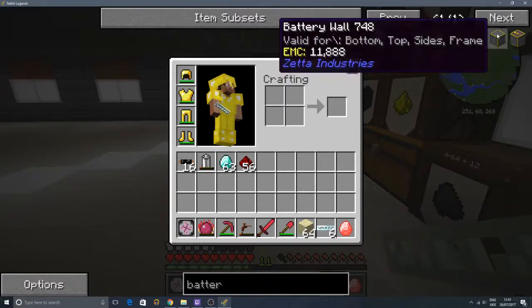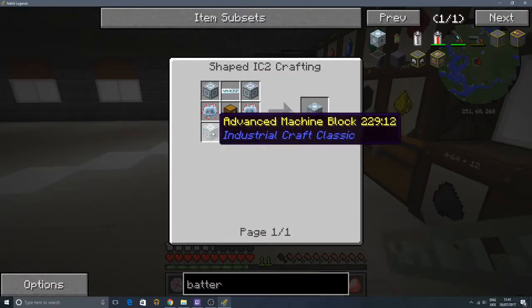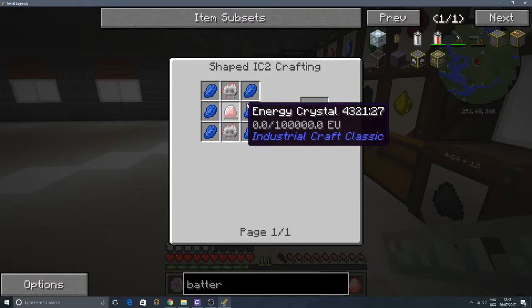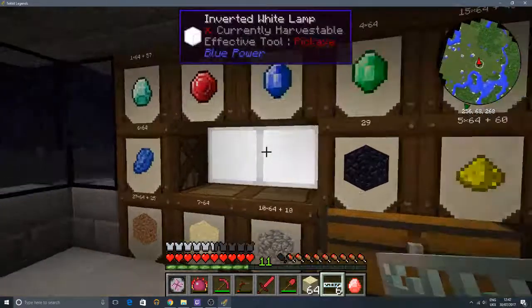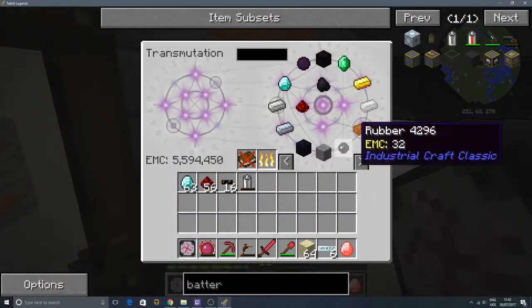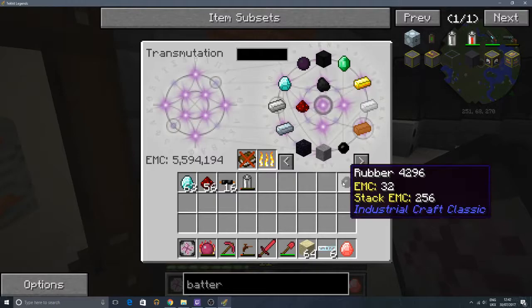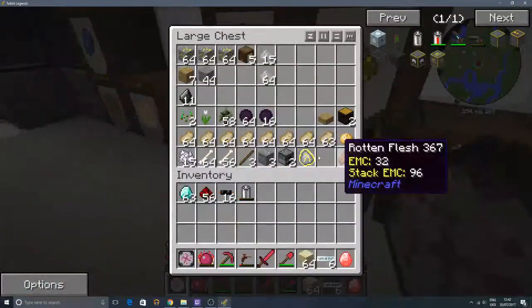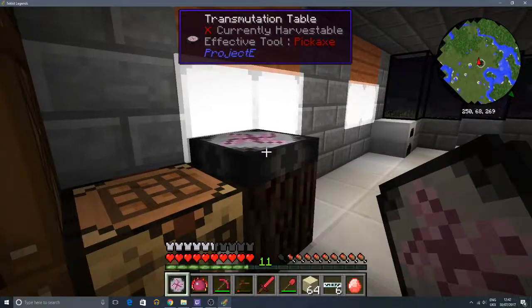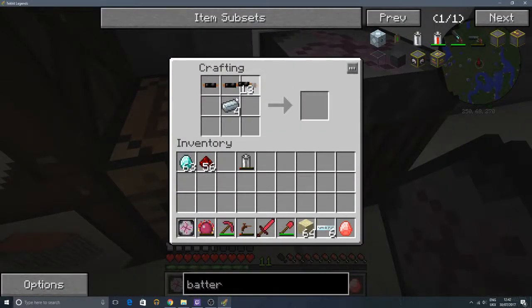Is there any other version of battery boxes? No, it's not going to work. So advanced machine blocks - we're going to need to make those. We're going to focus on the EV transformer to begin with, which needs two electronic circuits and some lapis lazuli. We're going to need some more copper cables, and I think we have loads of rubber and copper. Actually, I think we might already have enough to make those two electronic circuits. So we've got redstone, we're going to need some refined iron. We've got some refined iron - it goes across the top. We're going to need two of these. And there's two electronic circuits.